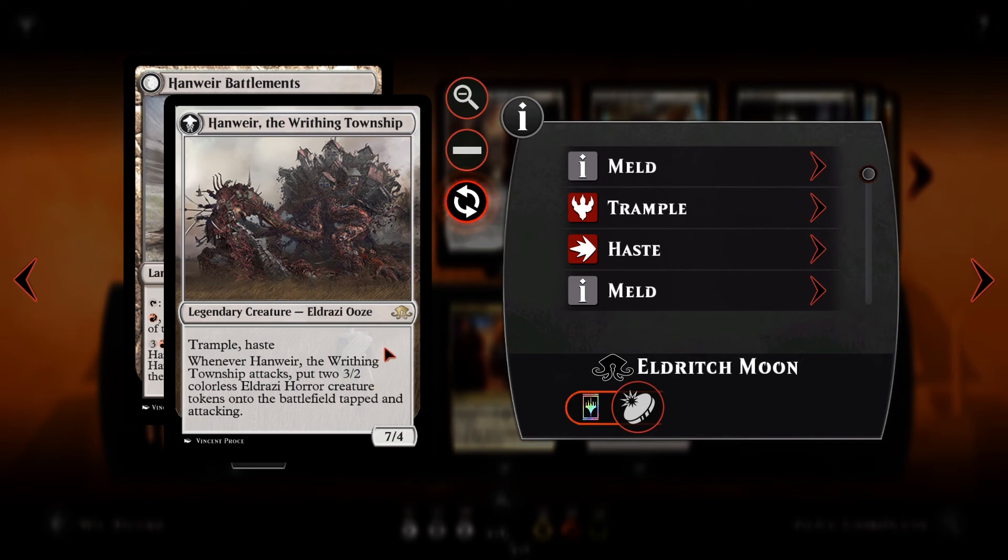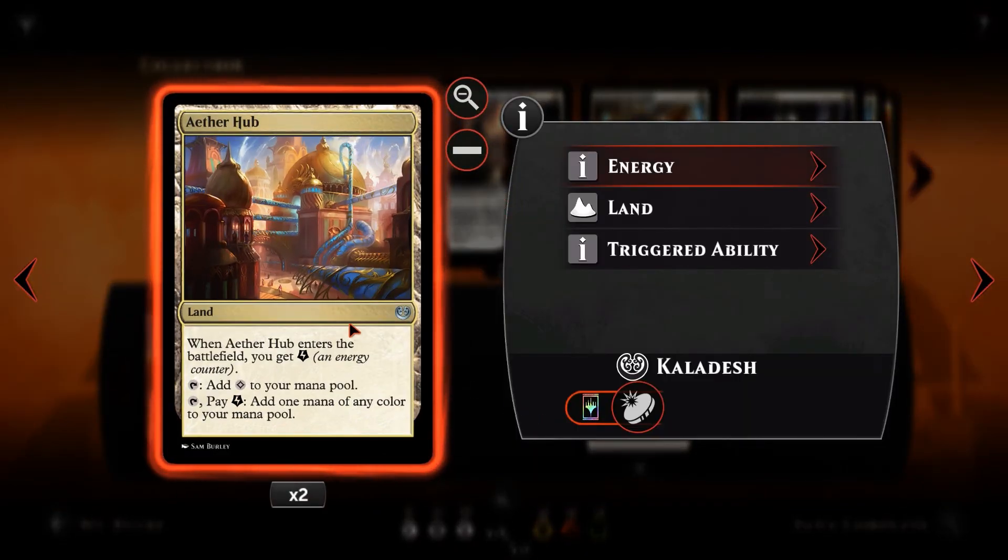We've also got two copies of Aether Hub. It enters the battlefield — you gain some energy. We can use that with Harness Lightning, to keep a Lathnu Hellion alive, or to pump up Voltaic Brawlers. Ideally we just want this here as a five-colour land essentially — on its own it adds colourless, but you can also tap it, pay energy, and add one mana of any colour to your mana pool. This really allows us to smooth out our mana and make sure we're casting things on time.